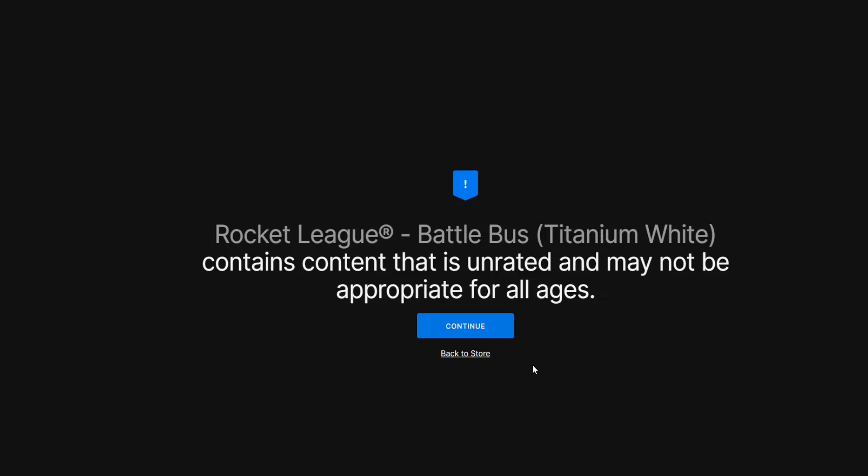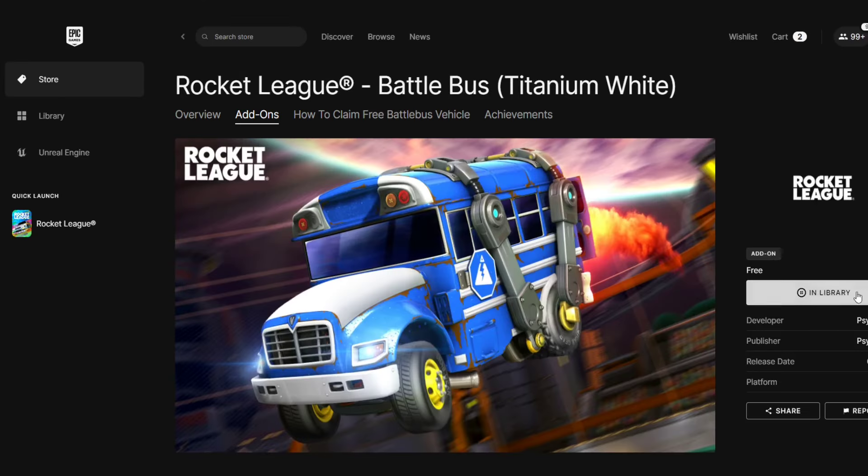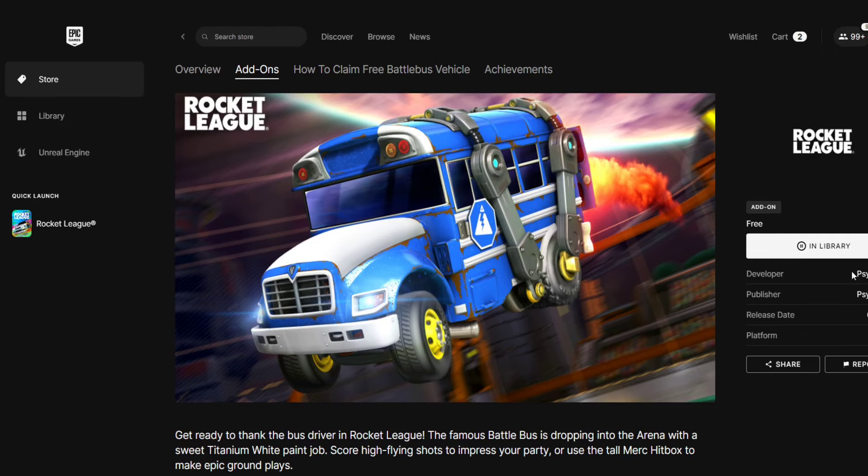You can get this for completely free on any platform. Just click Continue, and there should be a button called Get here. Just click that, go for it, and next time you load up Rocket League, it should be in your account.